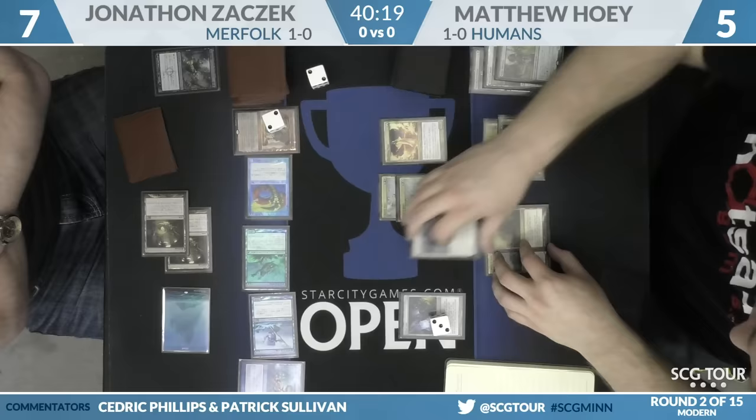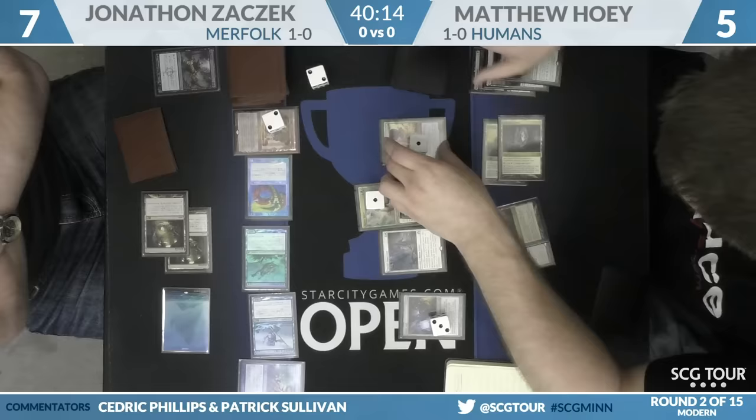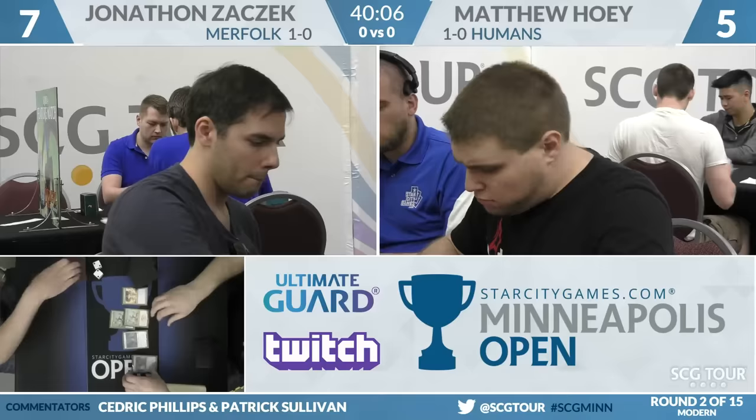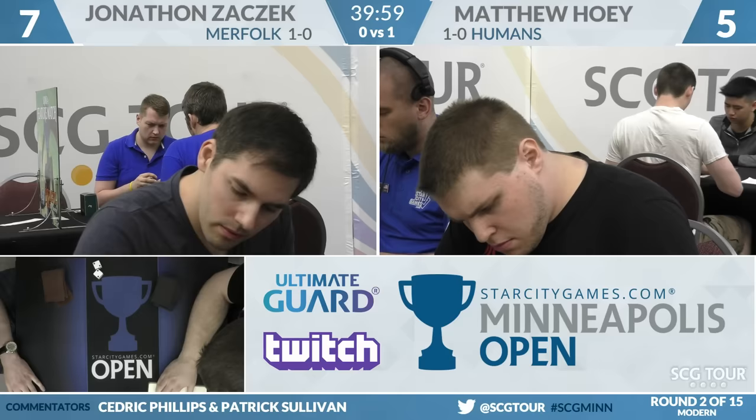There is Lieutenant. There's your trigger — put counters on the Humans. He'll attack for eight in the air, and that'll get the job done. Timely top deck there for Matthew Hoey. He wins game number one over Jonathan Zaczek. Humans up a game over Merfolk — the power of Mantis Rider. It's a damage race: it flies, it has haste, Vigilance matters. Humans up one.